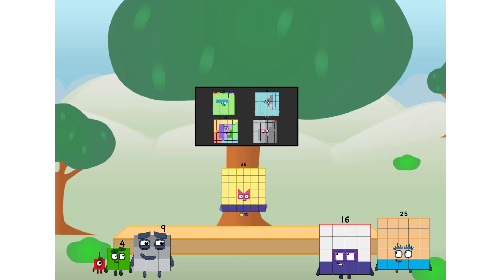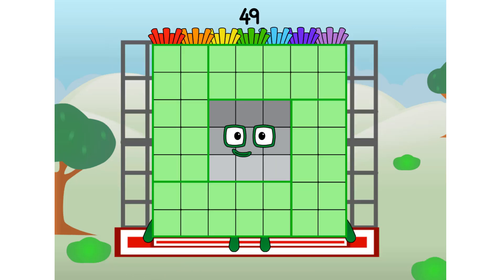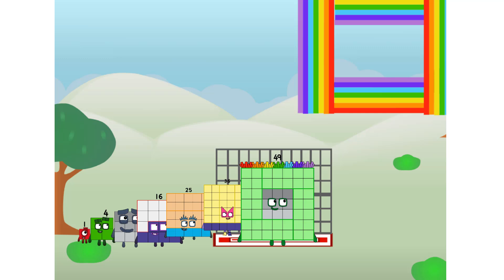We call in some friends — some big square friends. 49, commencing rainbow test flight. All systems checking out. Seven by seven. Wish me luck. Whoa, oh, oh, whoa, yowzer! Didn't get that high, but I did just invent the square rainbow. Guess you've got to give it a go to get lucky.